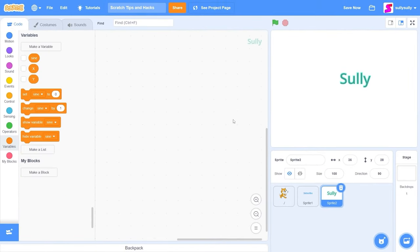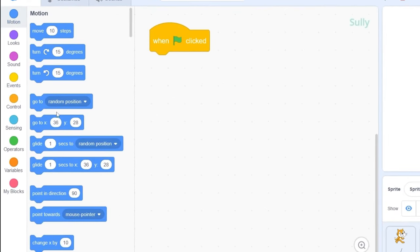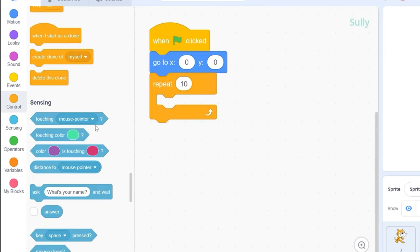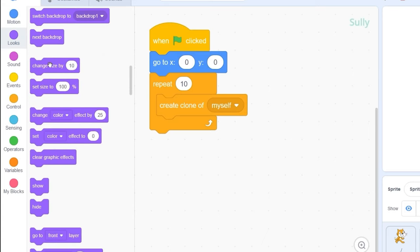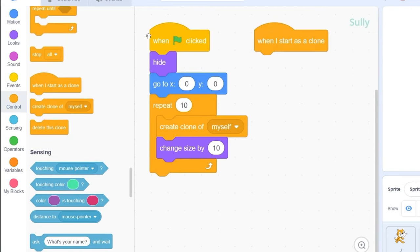To create the 3D effect, we're going to be using clones. When the green flag is clicked, let's go to the center of the screen. Then we need to create clones: drag out 'repeat 10,' then 'create clone of myself.' To make the text look like it's getting closer to the camera, let's go to Looks and change size by 10. We also need to hide the original sprite. Then when we start as a clone, we need to show.